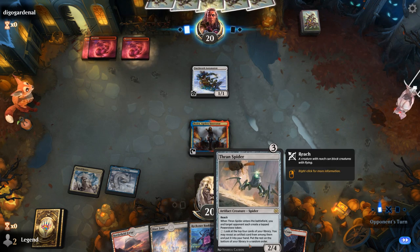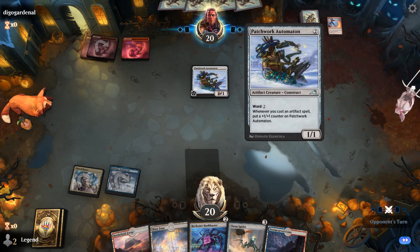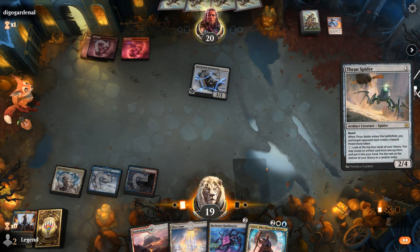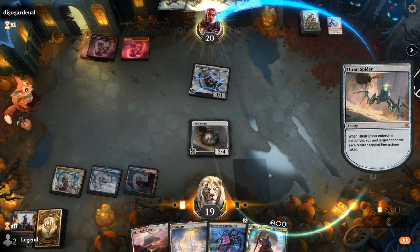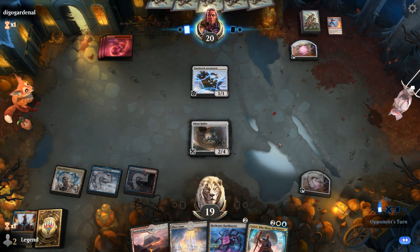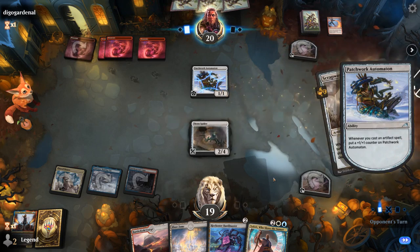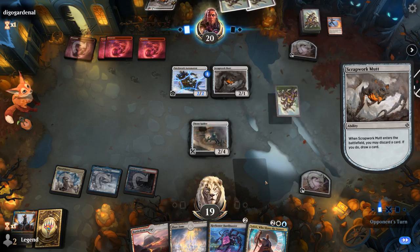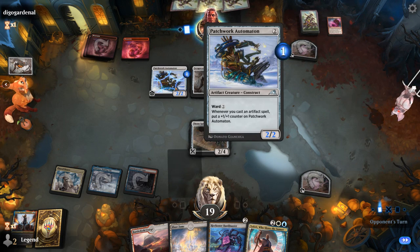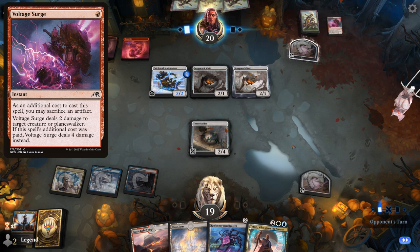Next turn we can put in Bankbuster, maybe cast Spider, or we can just draw off Bankbuster instead. Kami's Flare — at least they didn't have a modified creature yet. We can just cast Spider now. Found another Teferi. Sadly our opponent is probably packing some artifacts so they will be able to make use of the Power Stone token, but it does not trigger Automaton since it's only when they cast artifact spells. Next turn we could use Teferi to untap Power Stone and a land, as well as maybe Spider after attacking with it — that can help us play Bankbuster afterwards. Opponent with a Mutt, discarding another, and then unearthing a second, although that one again doesn't trigger Automaton since it's not cast. Could see Voltage Surge take out Spider, sacrificing the Power Stone — or maybe the Mutt they unearthed.